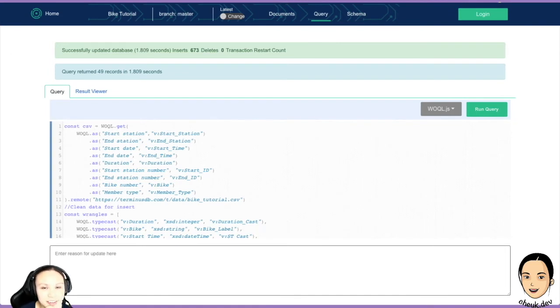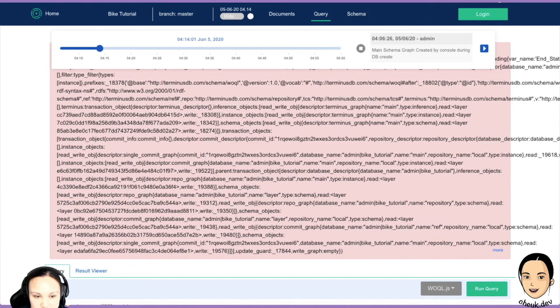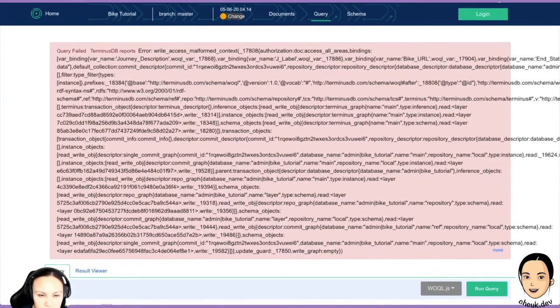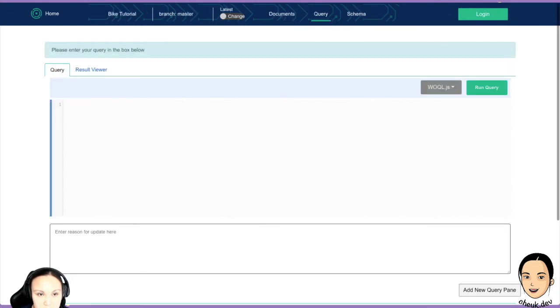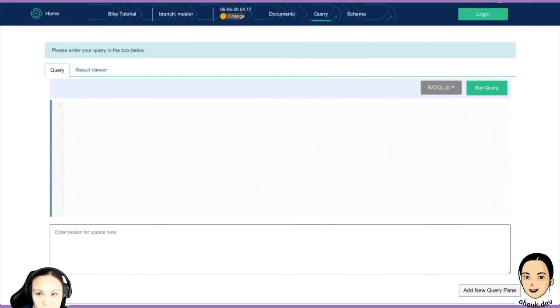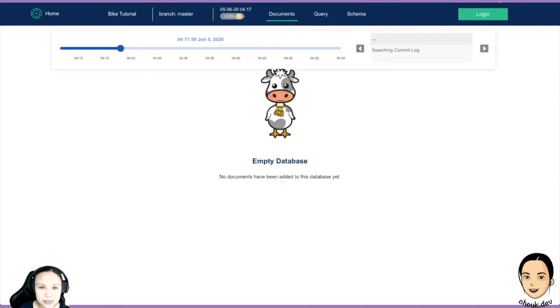Let's have a look at the time travel thing. We are now here. Oh, this is from when I made the error. Let me refresh and try again — now this is 'inserting data'. What's before? Oh, you can see 'creating schema' here. Now if I'm at just creating schema, I should have no documents. Yay! So yeah, time travel works. We only have the schema and no documents because at that point we had just created the schema and hadn't created documents yet.